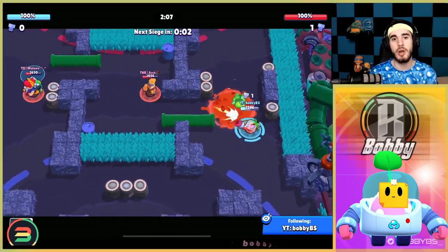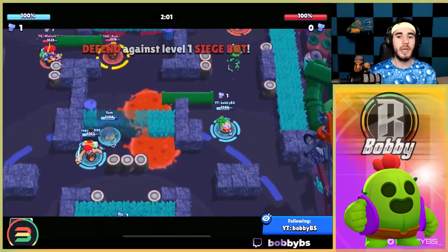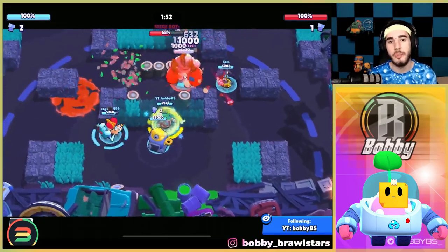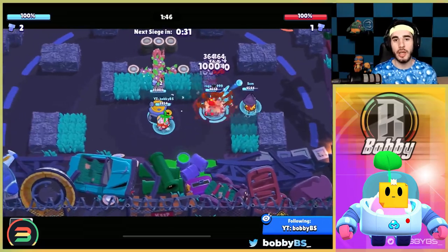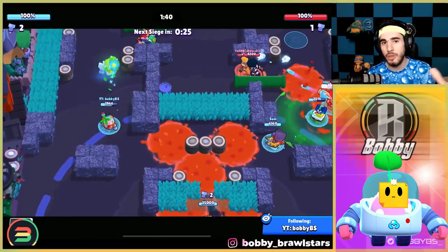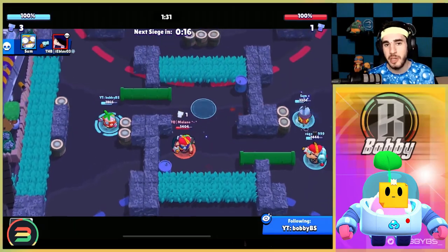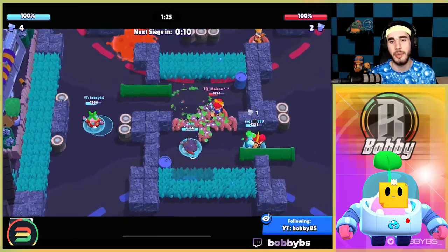The reason Sprout is at number five is that most brawlers on this list have high DPS and will absolutely destroy that bot, whereas Sprout isn't really like that. You need Sprout's super for it to be effective. The strategy is to place a wall so the bot runs another way, and if you use the gadget that lets you pick up and replace your wall, you can force the bot to go all the way around your spawn repeatedly — by the time it comes back the IKE will be able to destroy it. Sprout is probably one of the best defenders for low-level bots, but for high-level bots it's not the best because the DPS is very low.